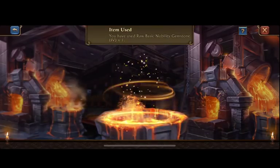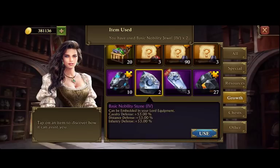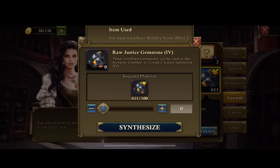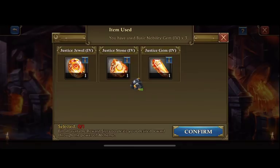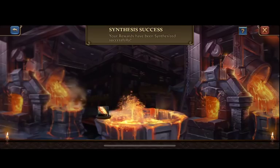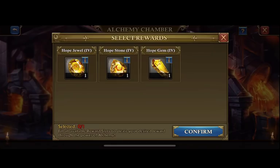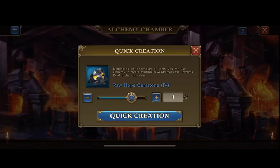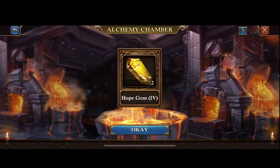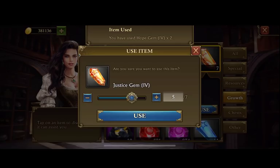For the lower cost players, it might be worth it to maintain getting just your justice gemstones. However, I still think it might honestly be cheaper to just buy the plain nobility gemstones or get them for free. You can get 10 fragments a day from the spire, so in 10 days you can get 1 gemstone. It will take a while if you're free to play.